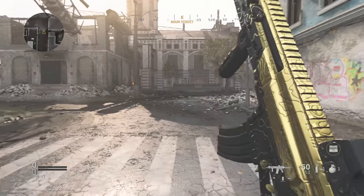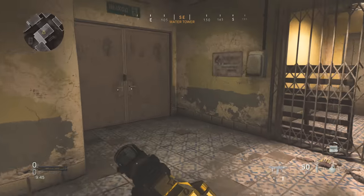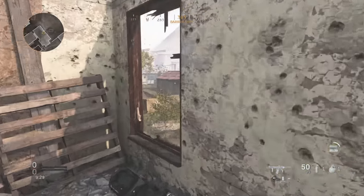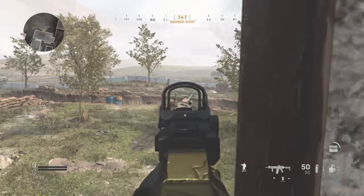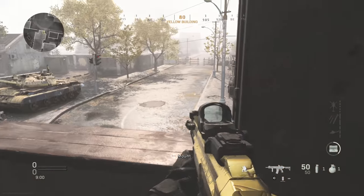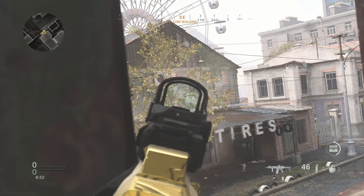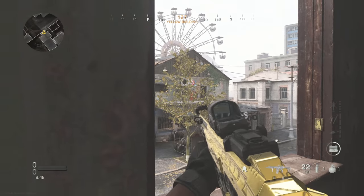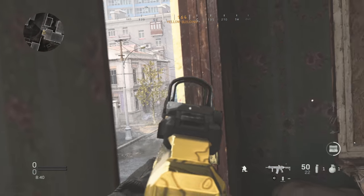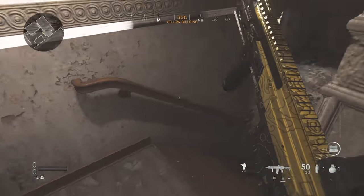For the mounted kills demonstration, I'm going to show some good sight lines on this map. Starting on the left side — this building has a ton of mounting locations. If someone's in the trench, you can mount and get a good sight line pretty much anywhere on that hill. You can also spot people coming out of spawn on the left side. If somebody's in that window you can wall bang through the wall; FMJ is going to help in that regard.